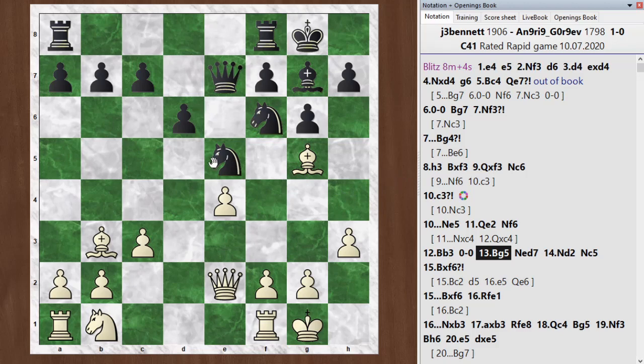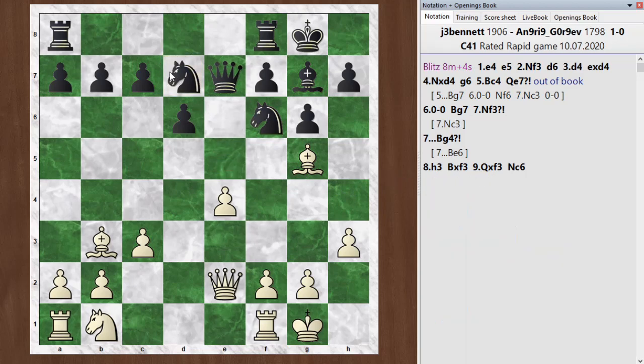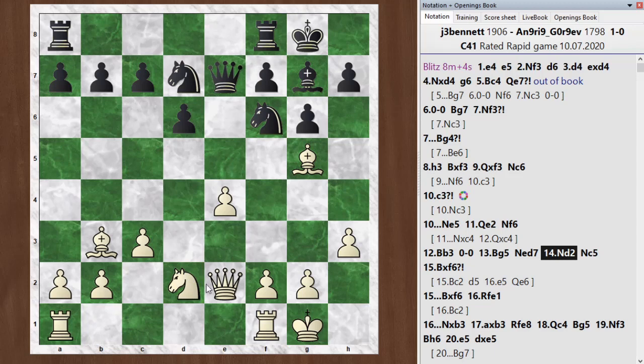He continued with knight e to d7 and knight d2. He brought his knight out to c5. So now he's got three pieces attacking this pawn, but I could have simply defended it. Once again, I just kind of missed this move. There was one thing I was worried about — I was worried about d5. But in this case, I have a good answer to d5 in e5.